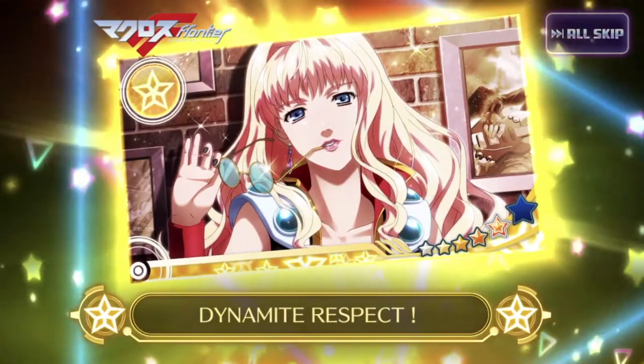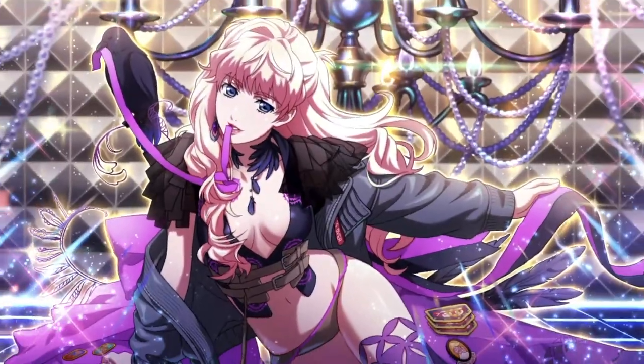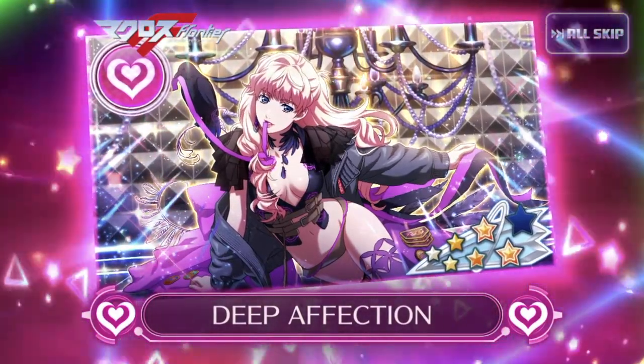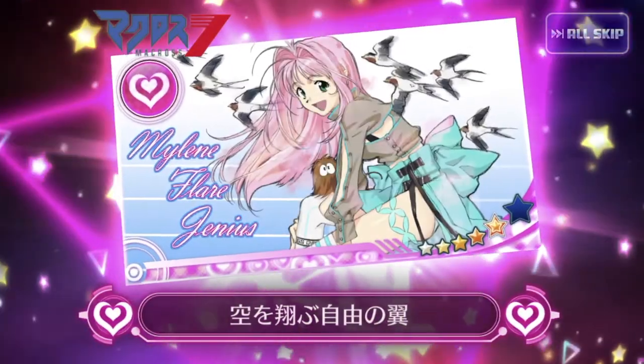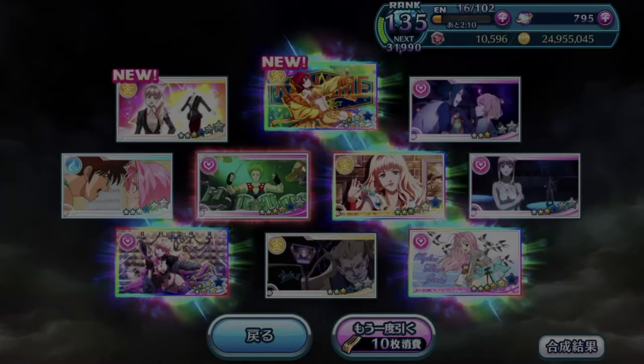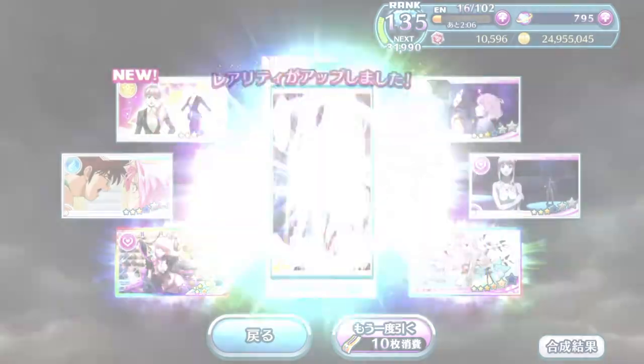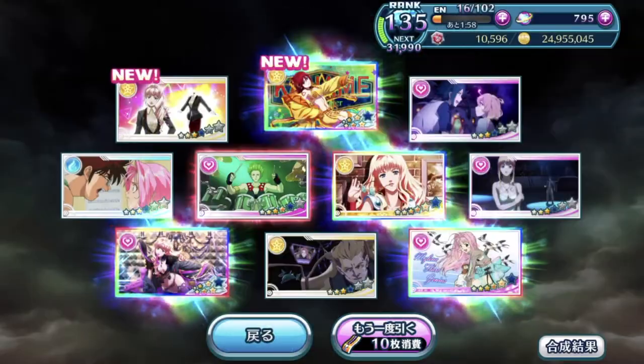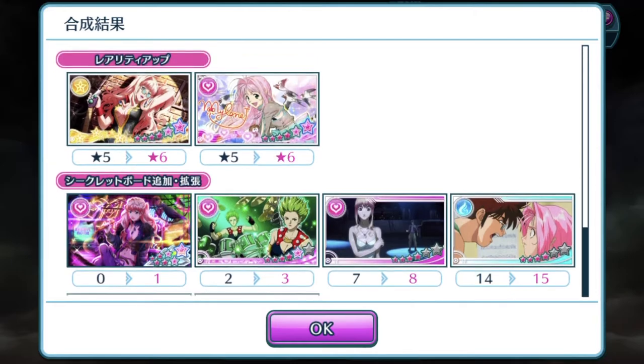It lagged a bit so I thought it was going to evolve again. Oh my goodness — it evolves again! What is with this luck? We have this fully evolved now — it's unlocking all the secret boards. So many 6-star episode plates. I thought I was going to get 3 six-star episode plates in one pool. Kaname is new! So how many 7-star episode plate costumes am I lacking now?